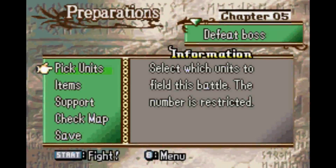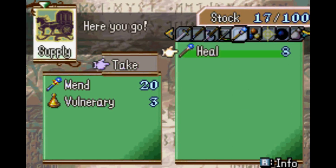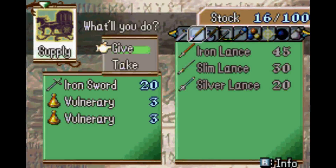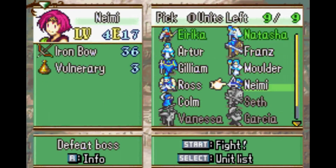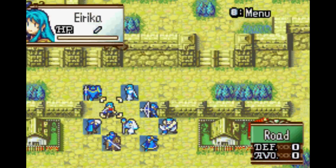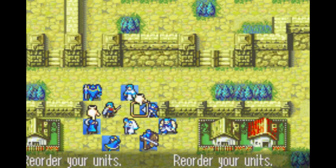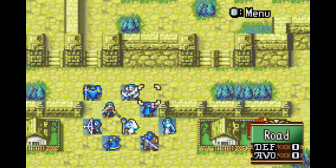Natasha is our new healer, she's a Cleric. She has low magic compared to Moulder — it's kind of a preference thing, I haven't compared stats in a long time, but you need her this chapter anyway so it's really up to you whether you want to use her long-term. Nine out of nine units. I was going to bring Seth as a meat shield but Gilliam will serve just fine. Check map — the other unit we're getting this chapter is not on the board yet.